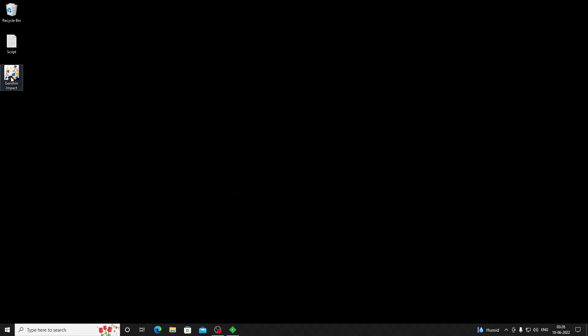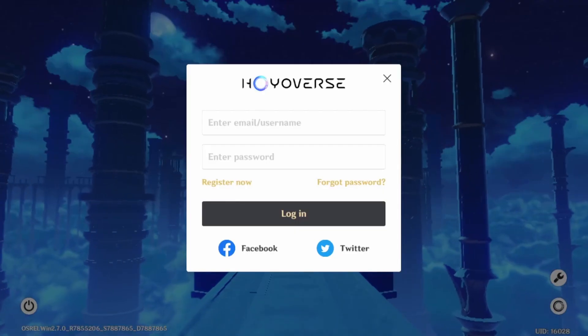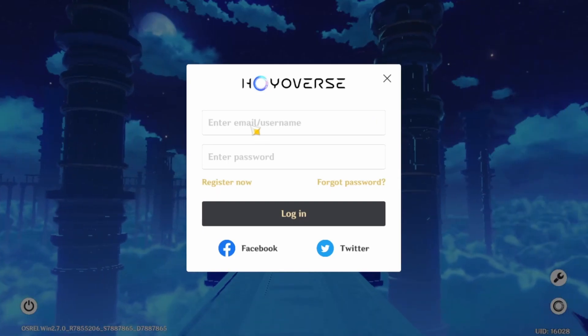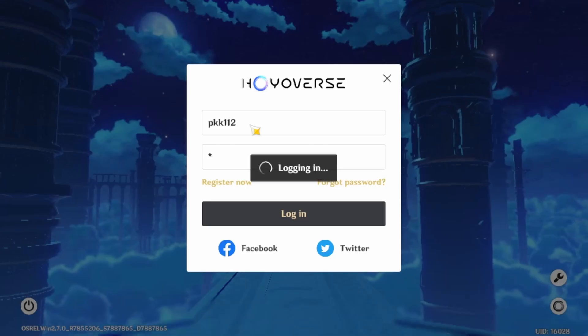Now minimize Fiddler. Remember, do not close Fiddler as it will provide the connection to the private server. Now open the Genshin Impact game and log in using any username and password.